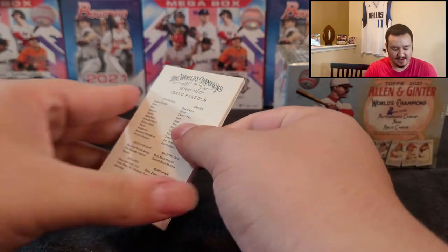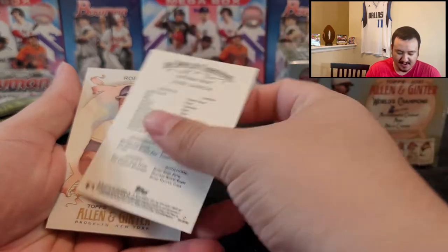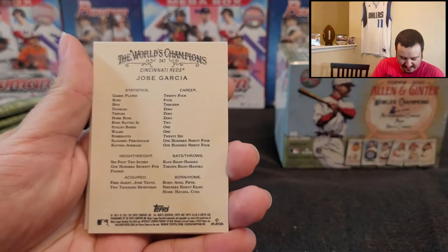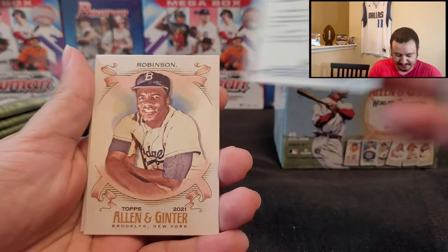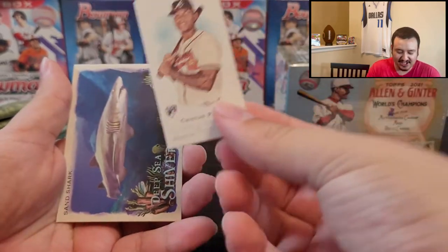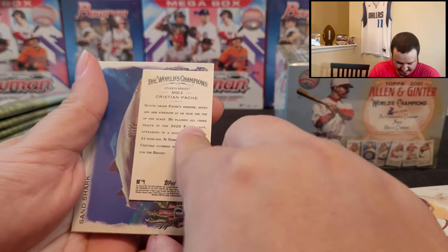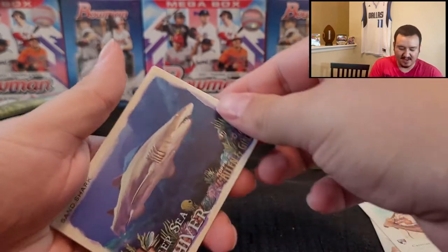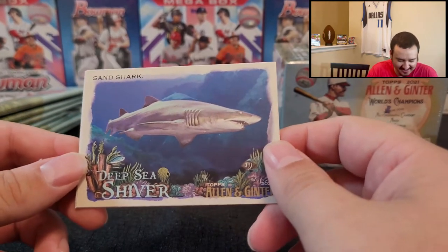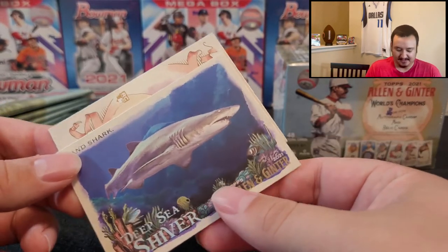Starting off the blaster box with a Garcia rookie card. These feel very interesting, like card stock or something. Jackie Robinson. Christian Pache mini — it's a nice little mini card. And then we have this deep sea shiver sand shark card. Interesting. I've never seen a non-baseball card in a baseball card set, but okay.